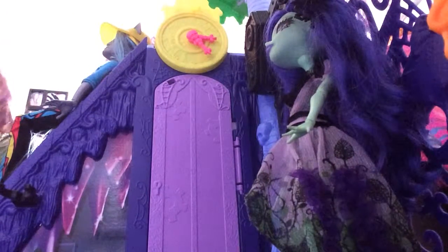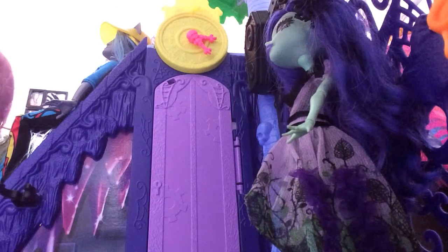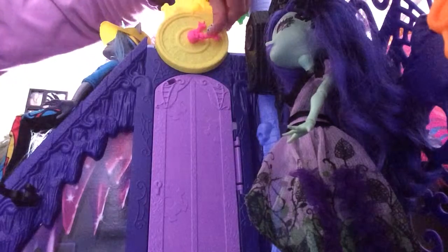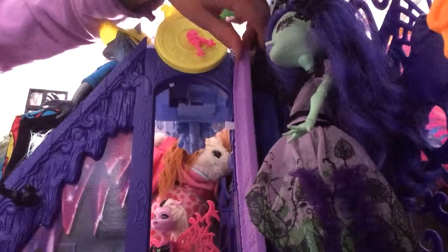There's a clock and a door and Amanita's face is right there. If you turn this thing all the way here and it snaps, there's a secret room. And you see Bonita Femur here — this is the Freaky Fusion Catacombs.